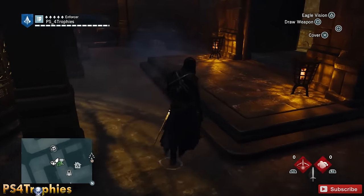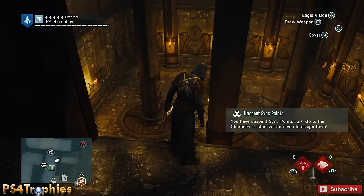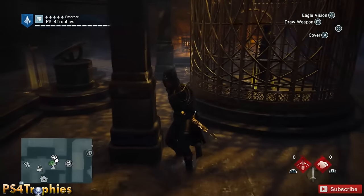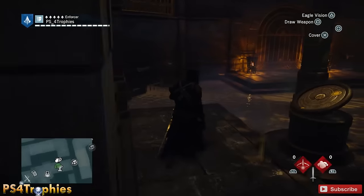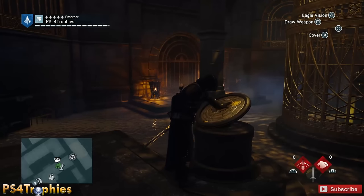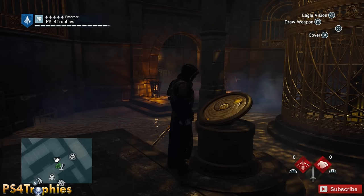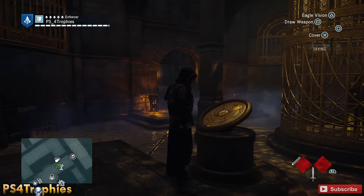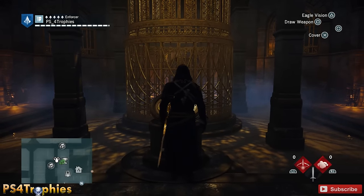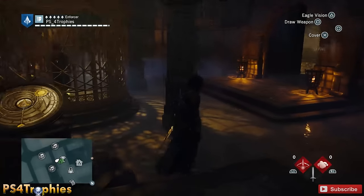When you come down to the armor room, interact with the center console and it'll open up the right door. This door opens once you've completed four of the Nostradamus Enigma sets. If you've completed ten, you'll unlock another door on the left, and completing all 18 unlocks the final door on the opposite side. In the cage in the center is the medieval suit — to get it you need to hit three switches, one behind each door.